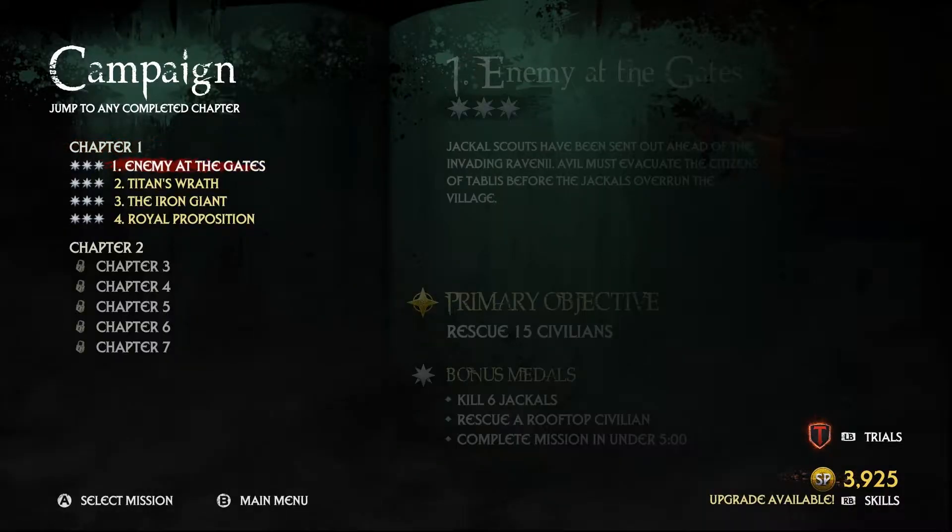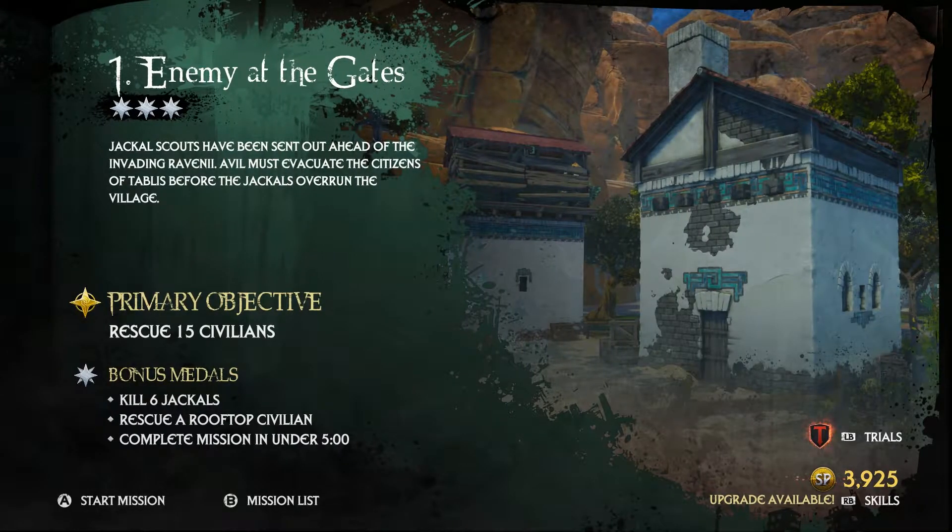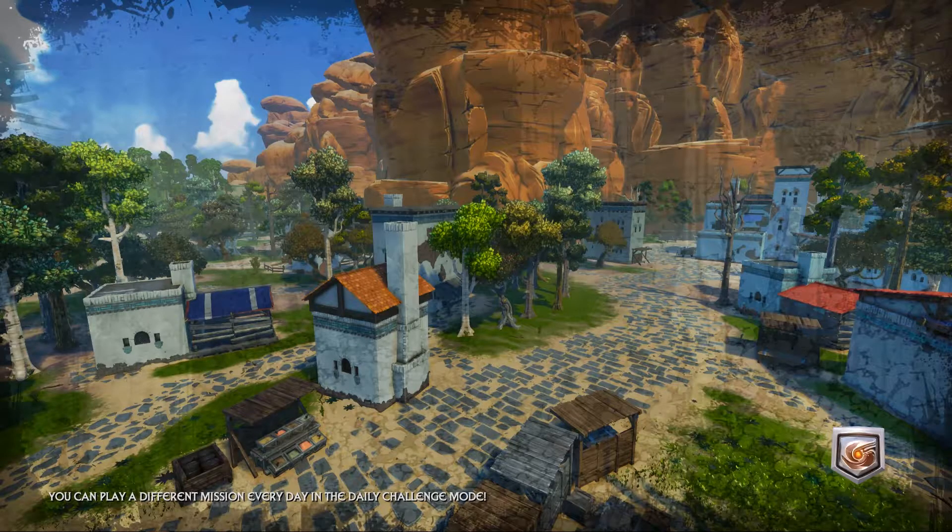Hey, this is Jamie from Capsule Computers and today I have a walkthrough for Extinction's first mission, Enemy at the Gates. This is the first in a series where I will show you how to finish each mission with all side objectives. Enemy at the Gates is a super easy tutorial mission and probably doesn't need much explaining, but for the sake of completion, I've made this video. So let's get right to it.